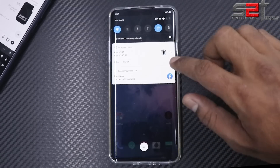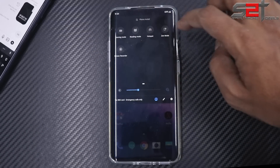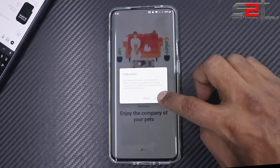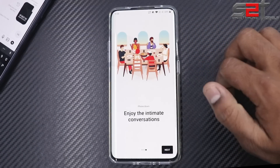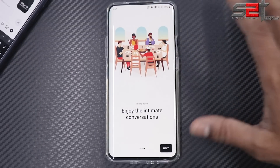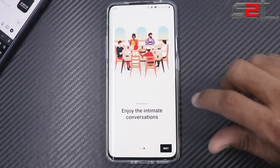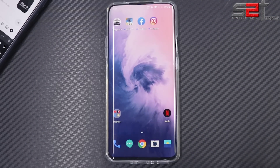Another new feature is Zen Mode. It prompts you to enjoy the company of your pets, enjoy romantic moments, and have intimate conversations. Basically, it allows you to take a 20-minute break from your phone. Once you hit the next button you're committed — for 20 minutes you won't be allowed to do anything except make emergency calls and possibly use the camera. It's a really good feature you should use every now and then.